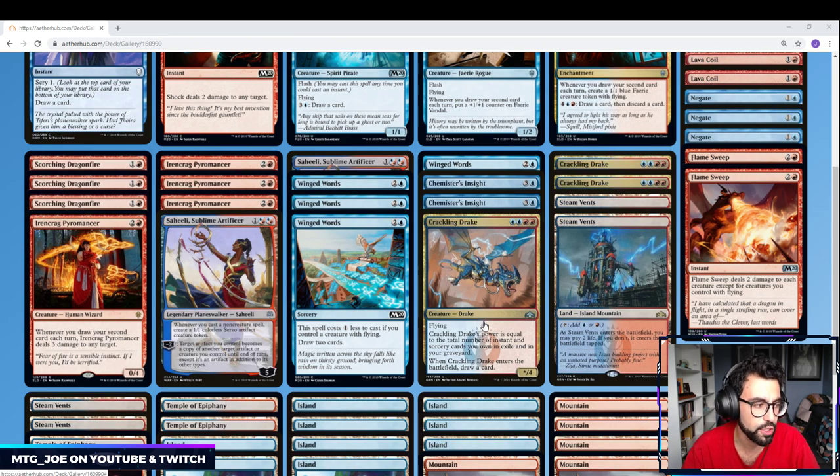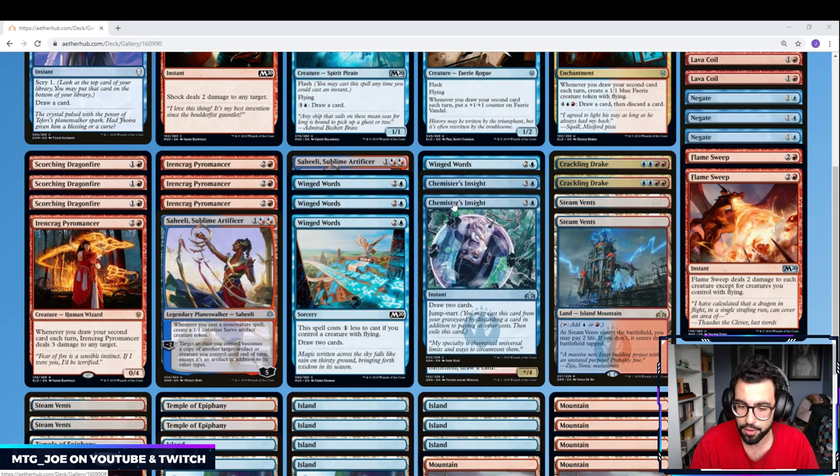And then 3 Crackling Drakes. Unlike a traditional Drakes deck where you're trying to get like a 15/4 Drake, this is more just a value card. Crackling Drake does draw a card when it enters the battlefield, which triggers the second card each turn. So this can either deal 3 damage, create a token, or put counters on creatures — kind of all in that sense.